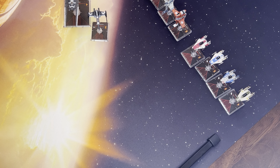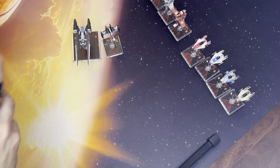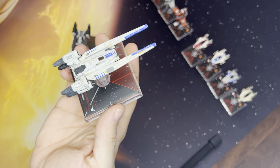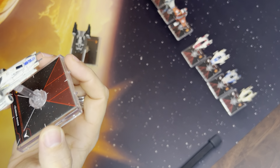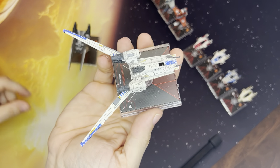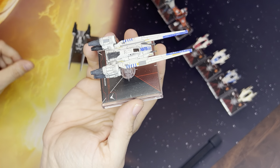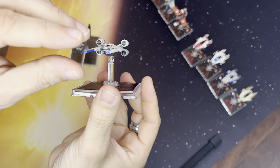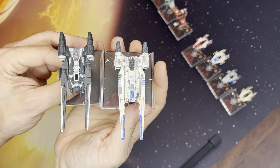This is actually another transition into 2.0. The original U-Wing is this one — popular from Rogue One. It had the wings open and had the ability to do a full stop and flip either 90 or 180 degrees. It's a pretty cool ship. Then you have its updated cousin.